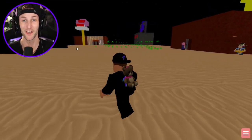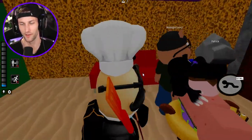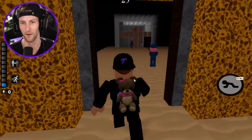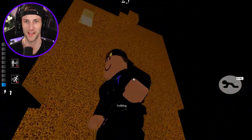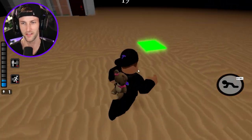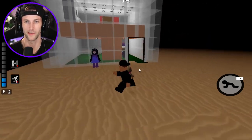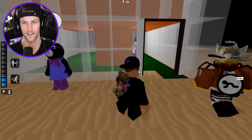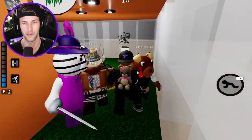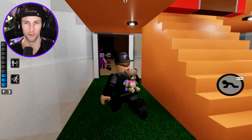Is this really Bikini Bottom? Was that the Krusty Krab? I've never even thought of this being a map. This is awesome. Okay, so we are escaping. It looks like SpongeBob's pineapple house first. That's just a random block of acid. Very interesting. Whose house is this supposed to be? Is this Sandy's treehouse in her giant globe, right?